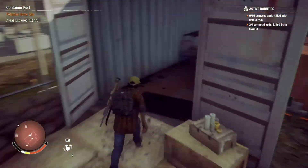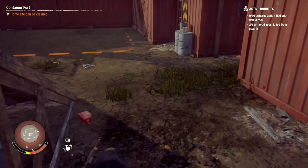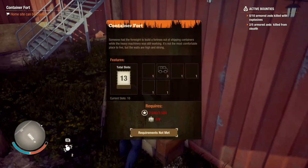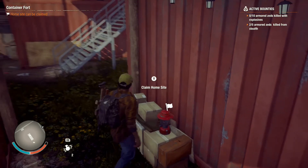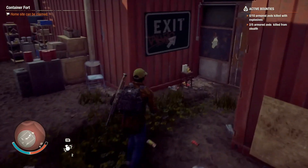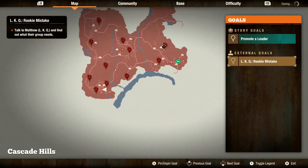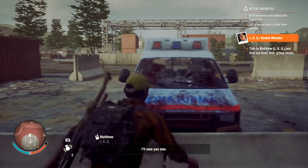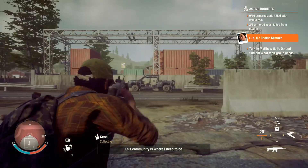Cool storage in there, that's always good. It's zed free so we can check it out. We need four more people and fifteen hundred influence to buy this place — not quite there yet. I did just get a request while I was driving for some help. There's a military truck right there too — let's see what they have in the trunk.